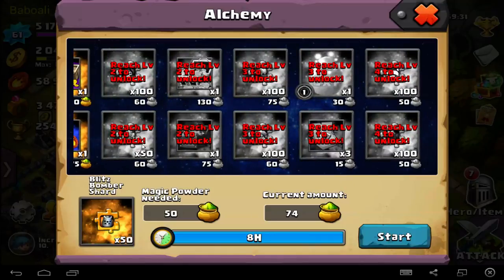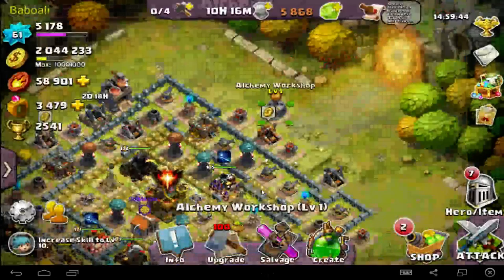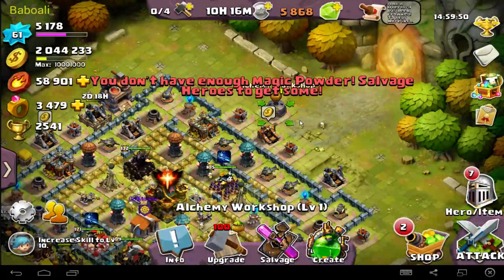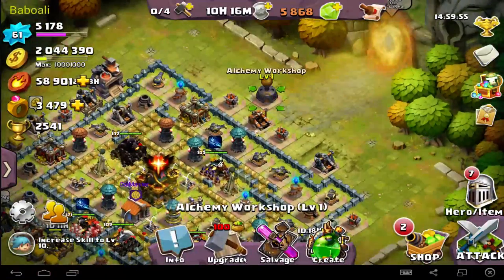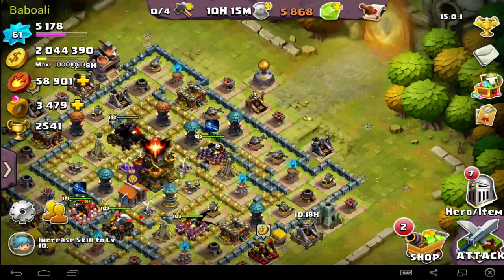If you upgrade — level up your Alchemy Workshop — then you can get better rewards and better resources. Reach level 10 to unlock more. To upgrade, you need magic powder. You don't have any magic powder — you have to get magic powder. For the first level, you need 100 pieces. That's the Alchemy Workshop.